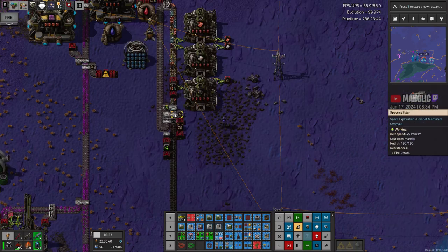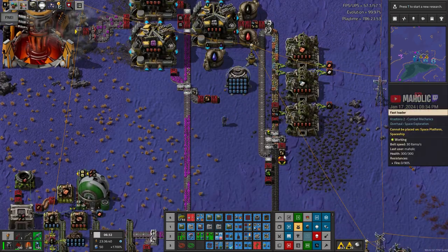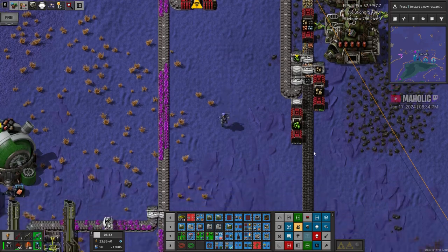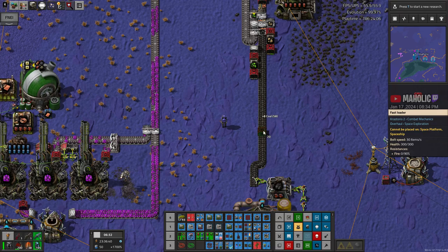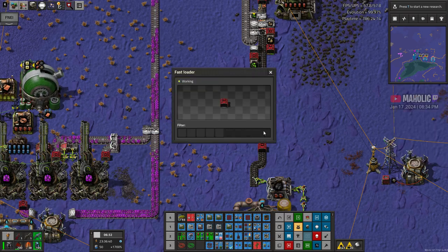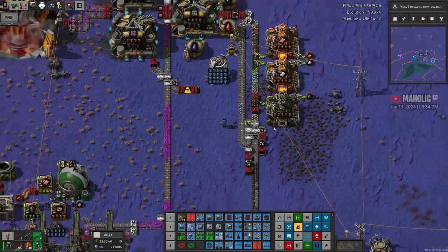Looks like I've jammed up already on the core miner. It goes back to the second chest, just filling up. I wonder why — what's filling up? It's the coal, I think. Why is it not working? You fiddly little things. Let's fix that up.